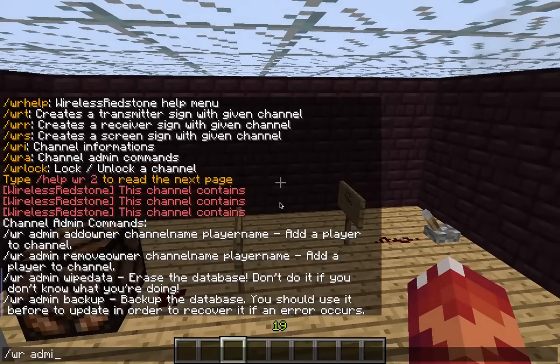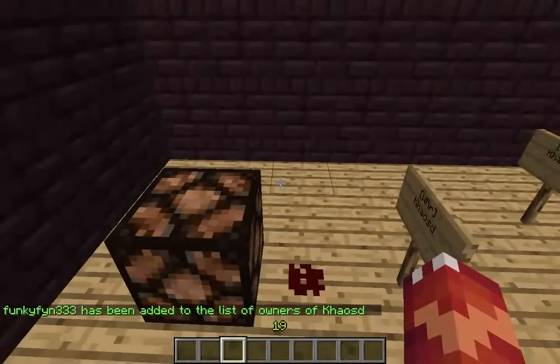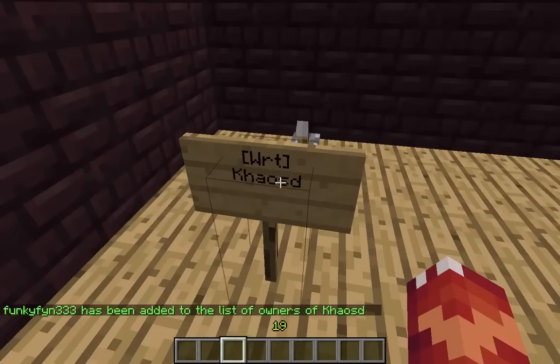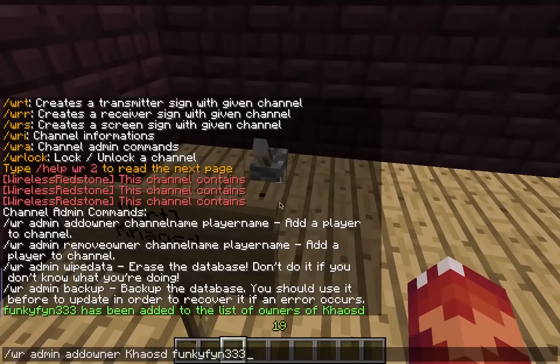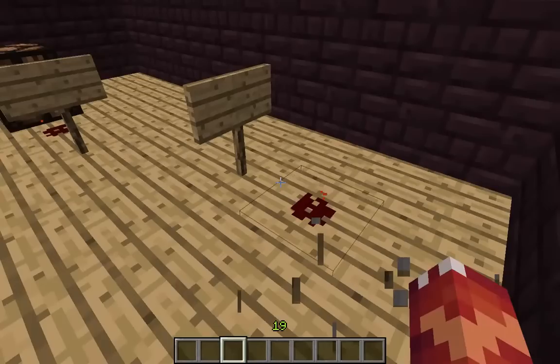You can do wradmin add owner chaosd — this will add someone to the list of owners of the chaosd channel. So if the channel is locked and you'd like other people to access your wireless redstone channel, you do that command so they can use the redstone.